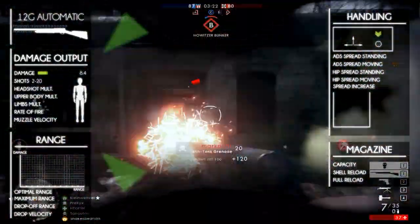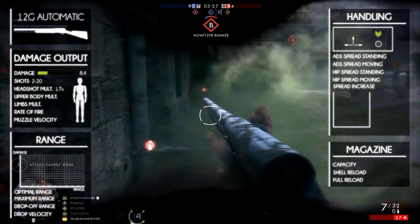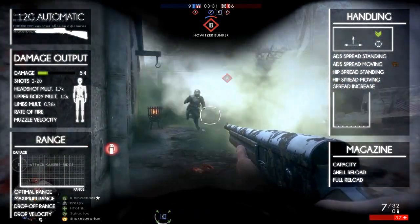The damage is multiplied depending on the part of the body that is shot. The headshot multiplier is 1.7, the upper body multiplier is 1.0, and the lower body and limbs have a multiplier of 0.96.